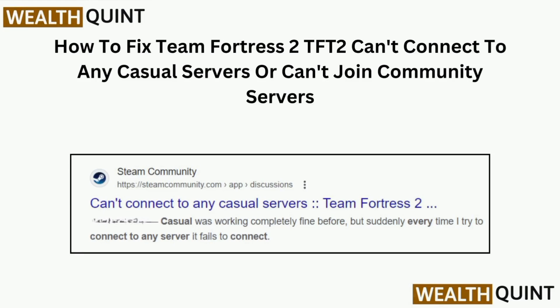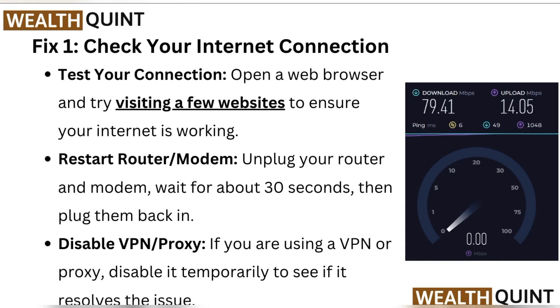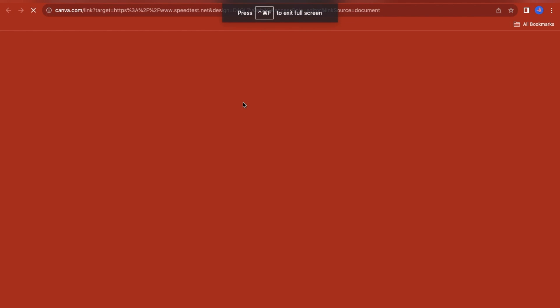Hi all. In today's video we will guide you through how to fix Team Fortress 2 (TF2) can't connect to any casual servers or can't join community servers. Fix 1 is to check your internet connection: test your connection by opening a web browser and trying to load a few websites to ensure your internet is working.